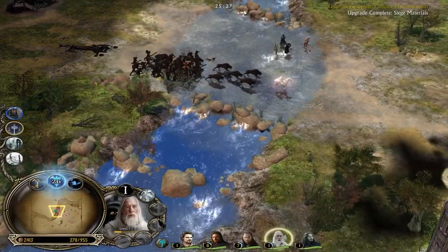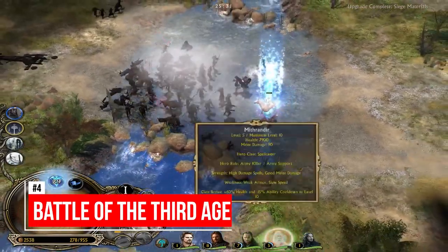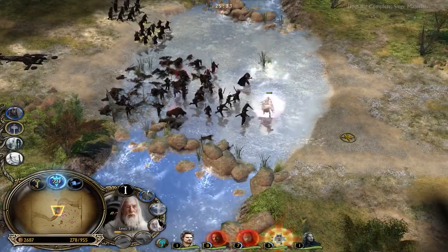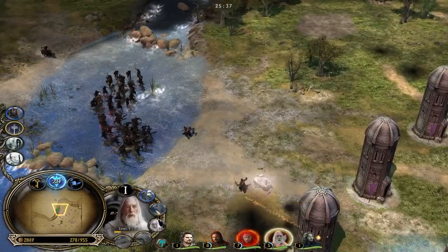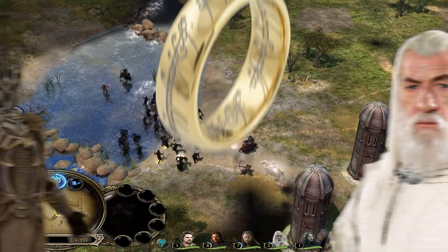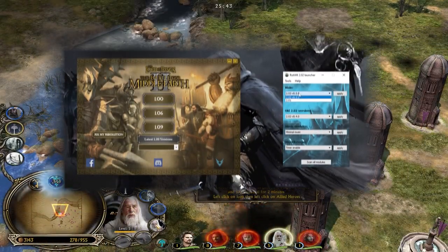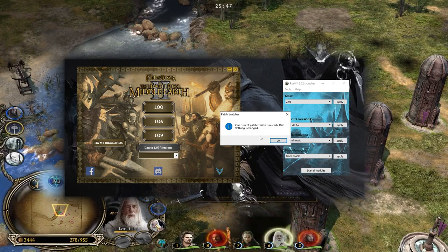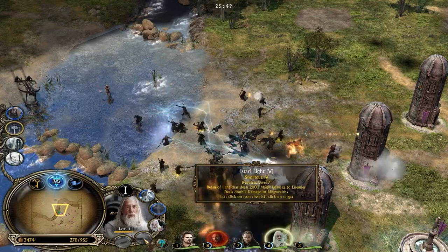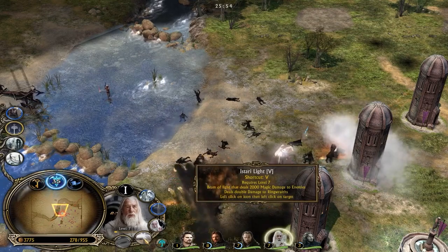The last mod we will be showcasing today is made for BFME 2: The Rise of the Witch King — The Battle of the Third Age. This is such a fun mod with lots of new content. Each faction got a complete rework with brand new powerpoints, heroes, and units, along with a new ring hero system. To play this mod you need to switch to patch 2.01 from Rise of the Witch King, and your Battle for Middle-earth 2 has to be on patch 1.06. Simply run the installer, start the game via the V8 shortcut, and enjoy this mod with all its available content.